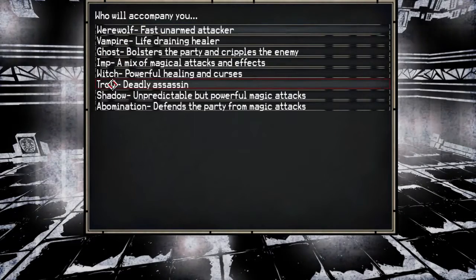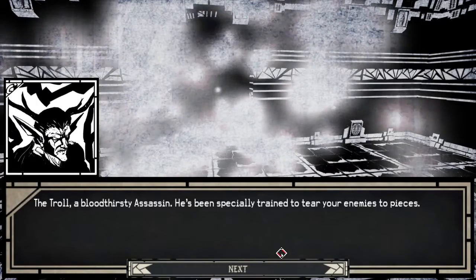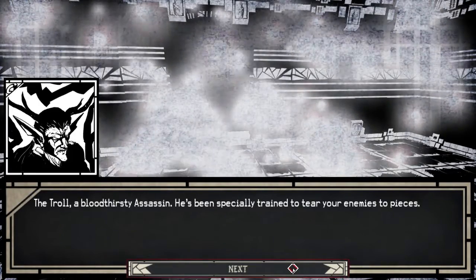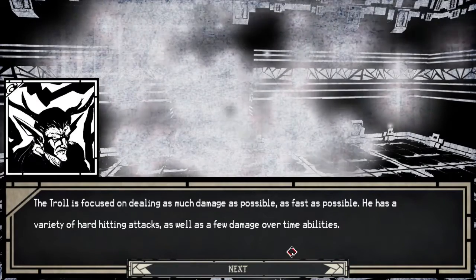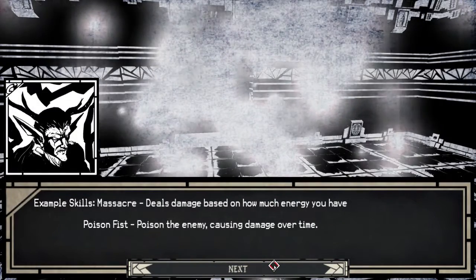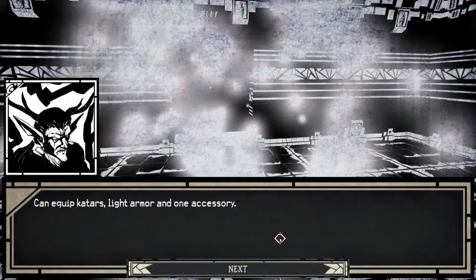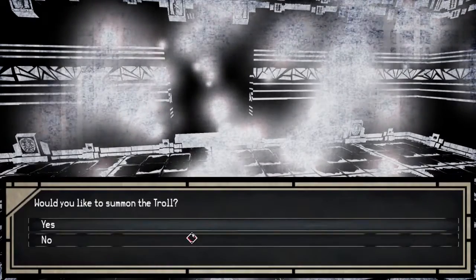I'm thinking the troll — yeah, we're going to go with the troll. Because I want to know how a troll is an assassin. The troll: a bloodthirsty assassin, specifically trained to tear your enemies to pieces. The troll is focused on dealing as much damage as possible, as fast as possible. He has a variety of hard-hitting attacks as well as a few damage-over-time abilities. Example skills: Massacre — deals damage based on how much energy you have; Poison Fist — poison the enemy causing damage over time. So I guess that's where poison comes from, and that's who uses the guitars.